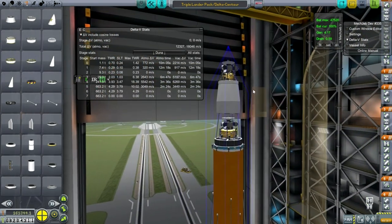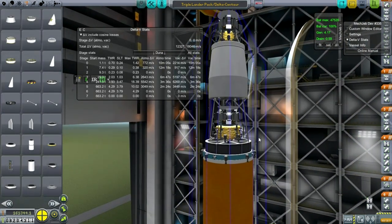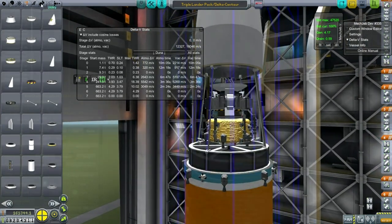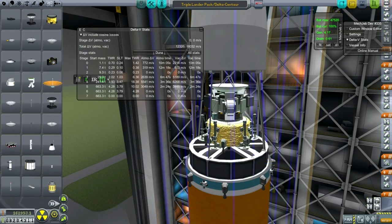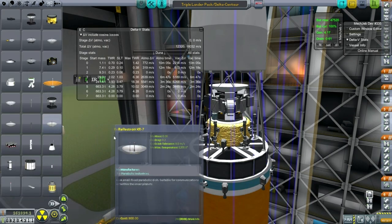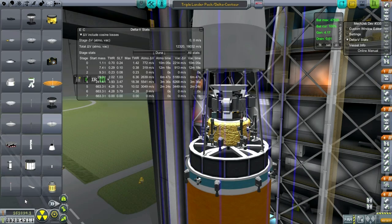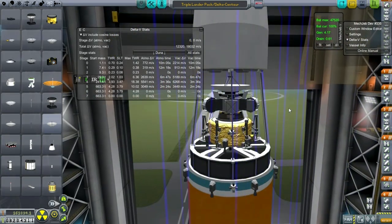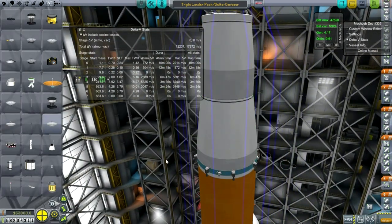I wanted to add some drag chutes onto this thing, but I don't know if that's going to cause problems. For this try, I'm going to do without the parachutes — I think that's probably the best bet, because I want to see how much Delta V I need in order to make an actual landing.